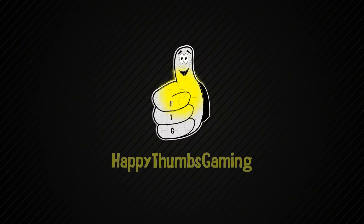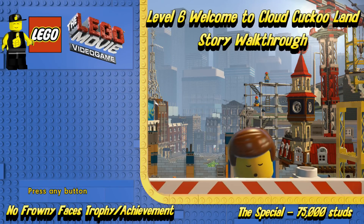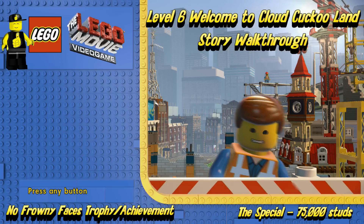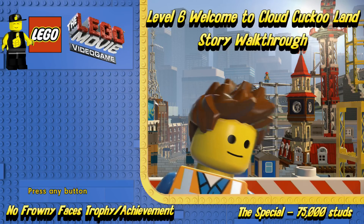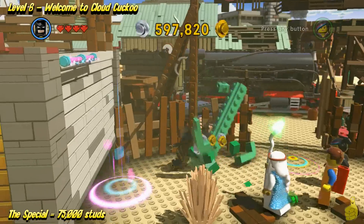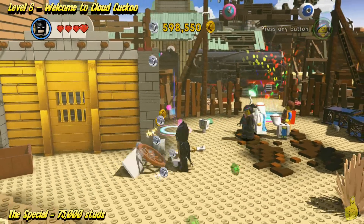Happy Thumbs Gaming! Here we are in the last little segment of the Wild Wild West LEGO area, so we're gonna milk it for a few more studs before advancing here. As you can see, it's requiring us to walk through that gate because we've already got it open.